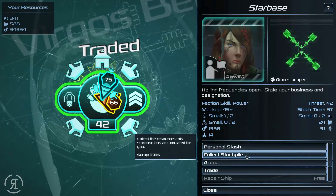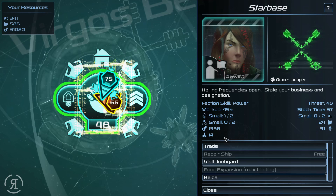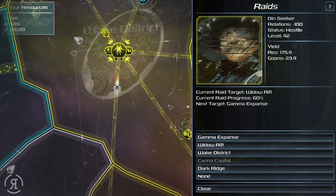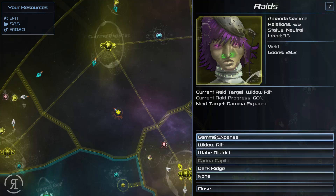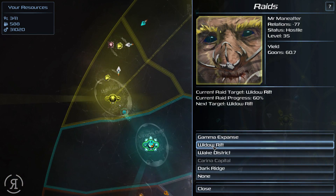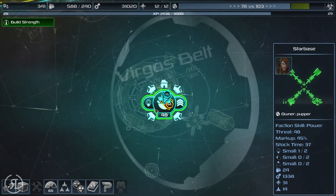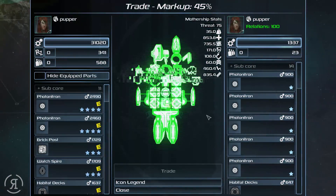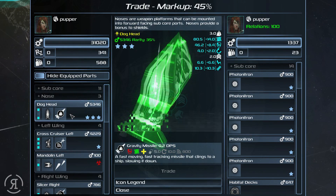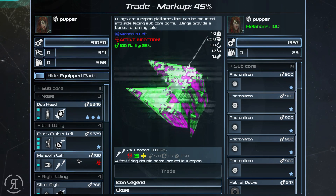Let's head over here, repair our ship — thank you very much — collect a stockpile, and I think we're going to be funding the expansion. There we go, we now have a pretty decent threat here. Let's actually raid something. I'm going to raid — oh, we are actually already raiding that. I suppose I could just do it many times over. Let's do a little bit of trading — I'm going to sell some things we don't need.